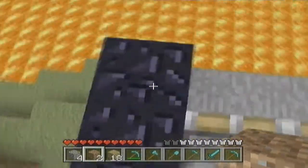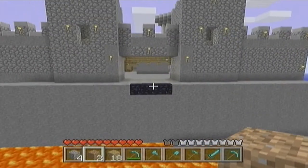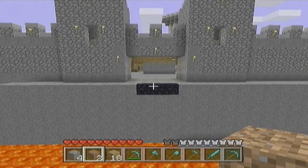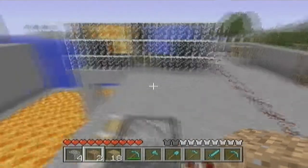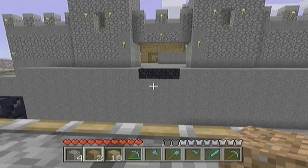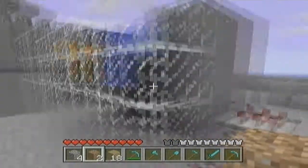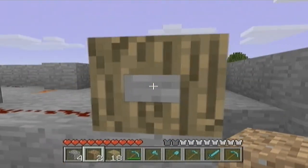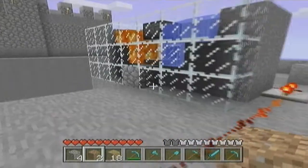If you want, you can put glass or anything else. Make sure you put obsidian on these two so the pistons won't be able to push it. Then put three, two, four, five, or six — as many as you want, it really doesn't matter. Put obsidian on the other side too. Then just click on it and you'll see it pushing and pretty much making cobblestone.